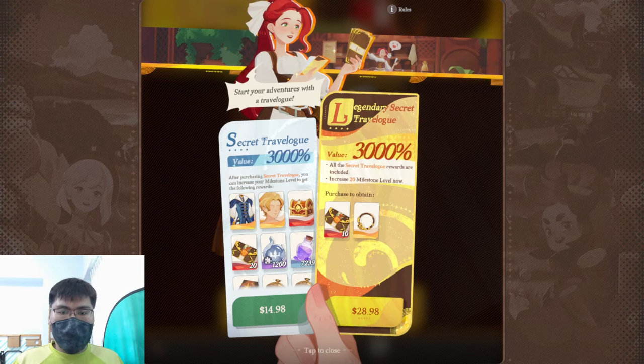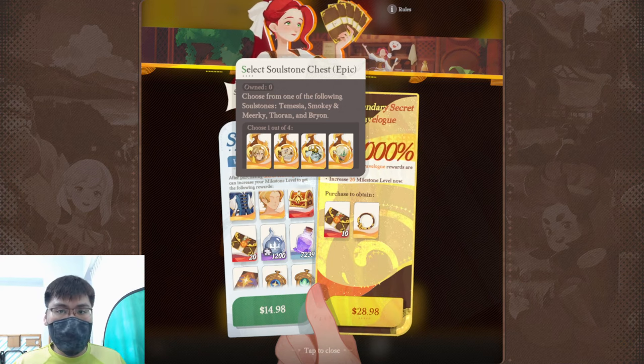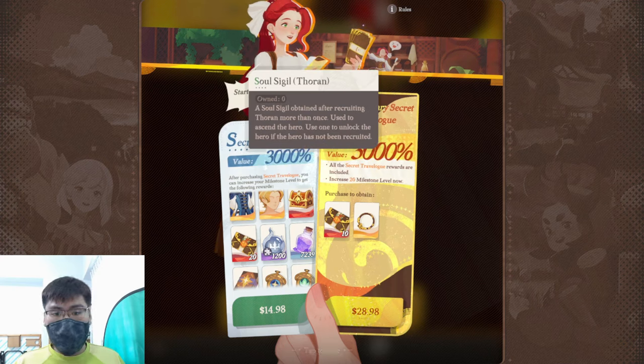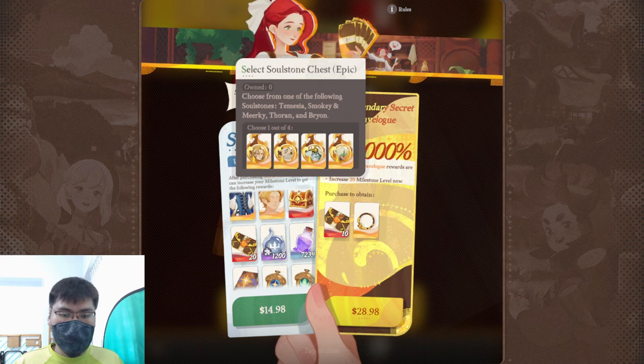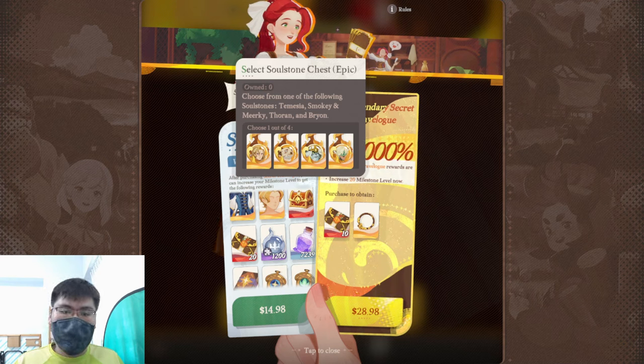The Secret Travel Log is a definite must-buy — 3,000% value. You get two cosmetic items, a soulstone chest which gives you a chance to choose from four units, and two of those units are really, really meta: Smoky and Murky, and Tauren. They are very good long-term units. You can just choose them from the box and get them early.